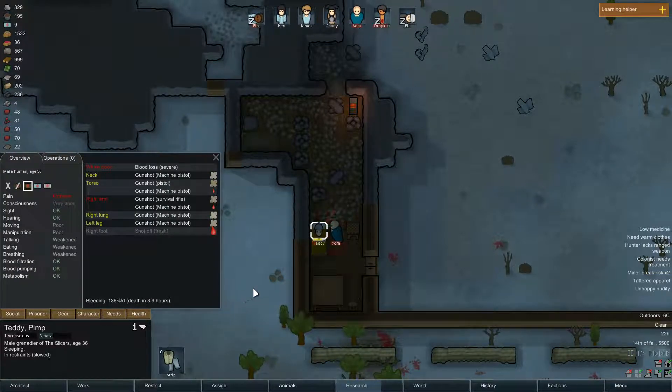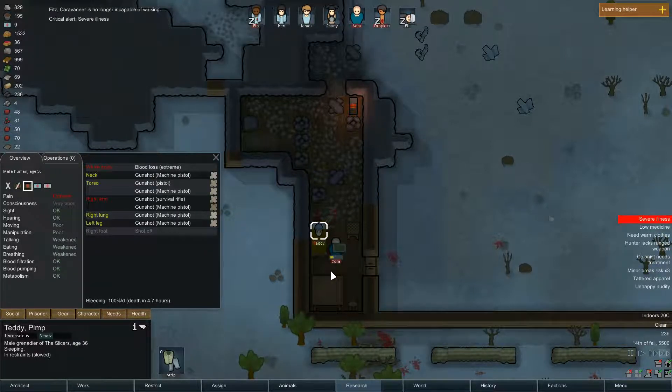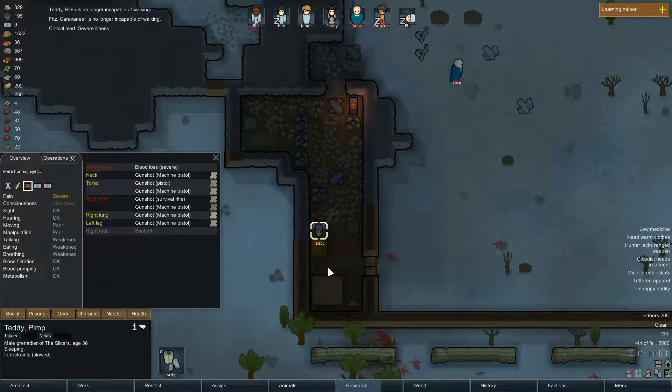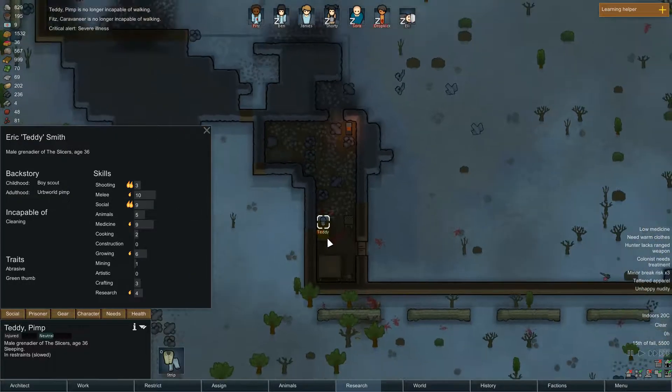Really? He's like... we only get incapacitated people. He's no longer capable of walking. But what's your melee strength? Great social strength and medicine - that's great.